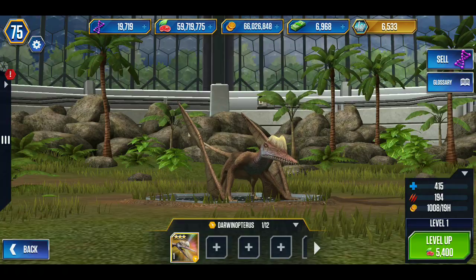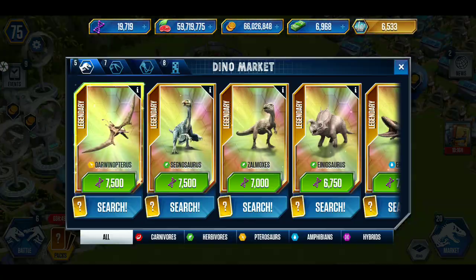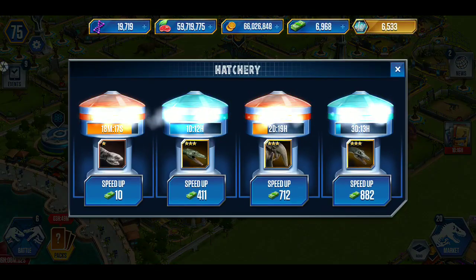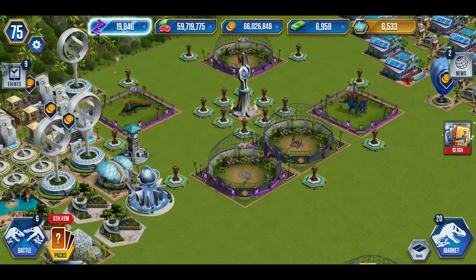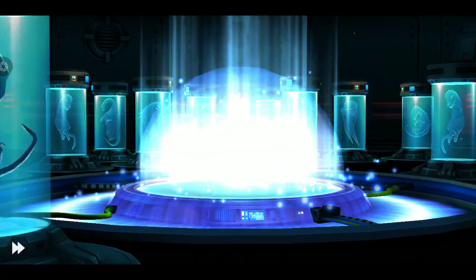Oh yeah, we got Darwinopteryx. Actually this could be a prime example. We'll go and grab our Pterograph — I just remember we're going to have to spend 10 to get this guy out. So for DNA, we're going to need it. Buy this guy, speed him up, bada bing, bada boom.